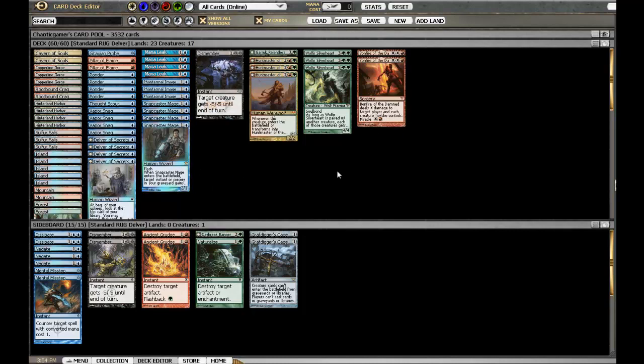Bonfire of the Damned is also really good against any creature matchups. I've had people play Lingering Souls and I'll Bonfire them once, then they'll over-commit again, and you just Snapcaster the Bonfire — that's game over, because by then you usually have Huntmaster of the Fells or something like that.